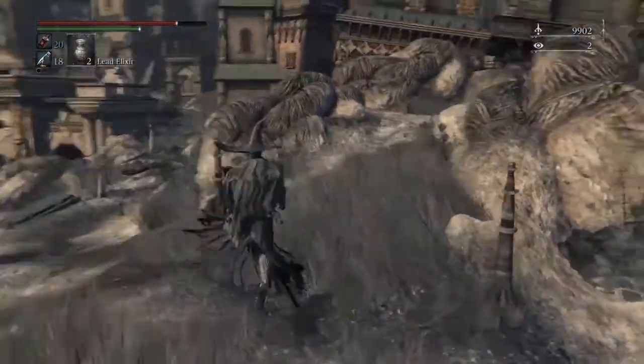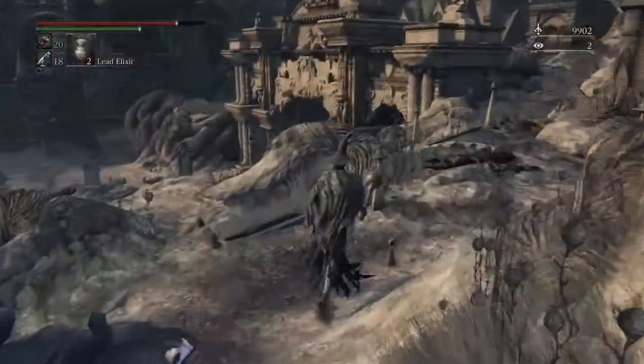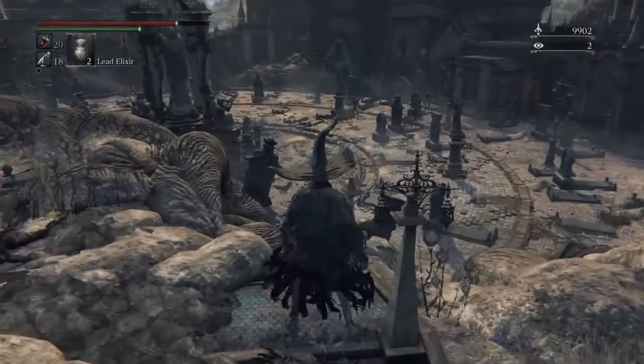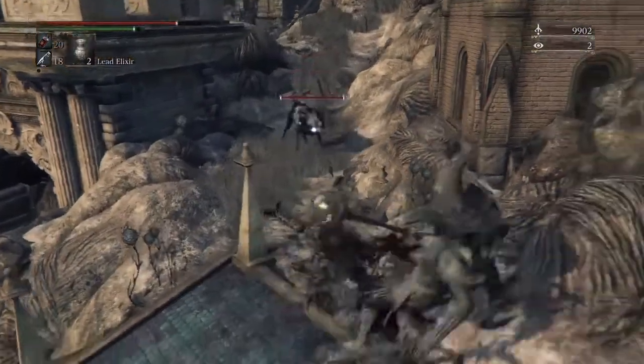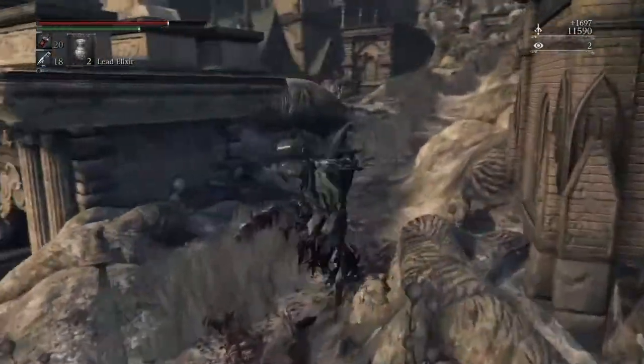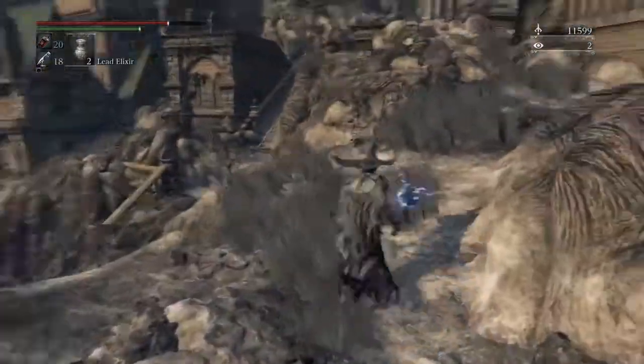There'll be some items hidden all over this place as well — blood echoes style, just everything. Watch out for this little doggy here. I've actually used my mace quite a bit; it seems like it does really good damage in here.